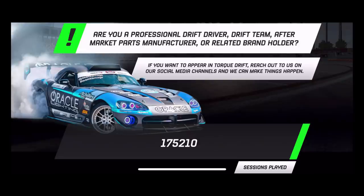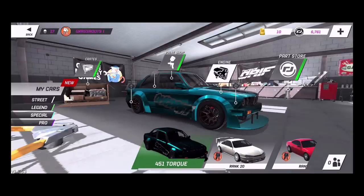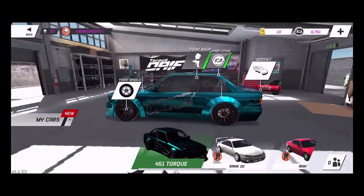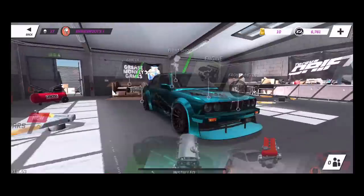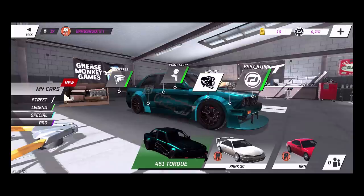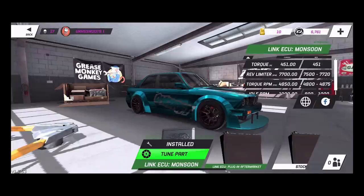What's up everybody, welcome back to the channel — here on the Torque Drift beta in search of that perfect setup. I've been having a lot of fun with the new update. We are rocking an E30 with some very interesting mods because I did get a forge 2JZ out of a crate opening from the Grease Monkey Games crate. So we are rocking a forge 2JZ with aftermarket exhaust and the Lynx ECU.